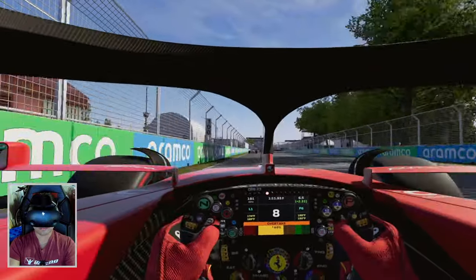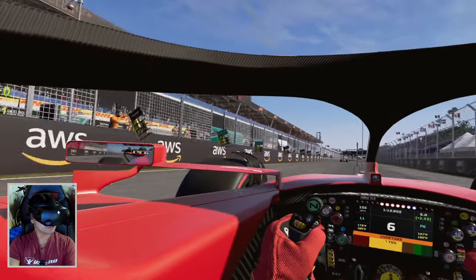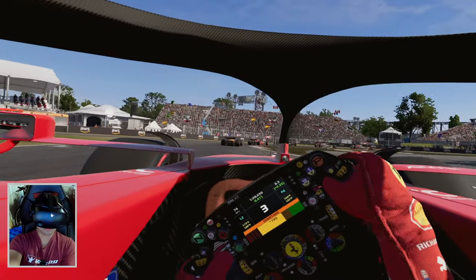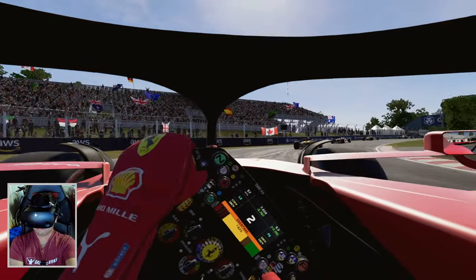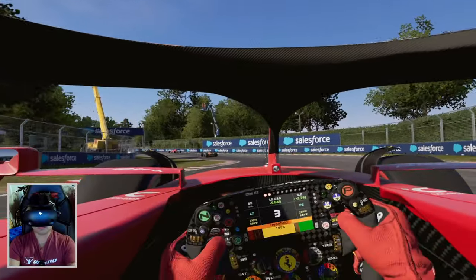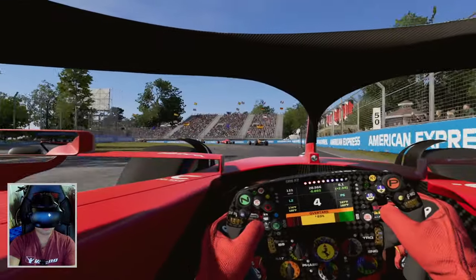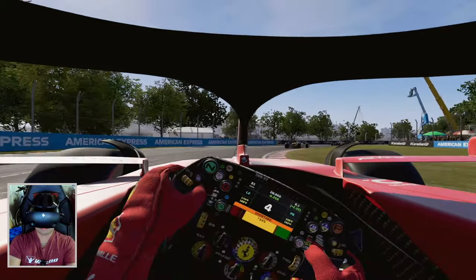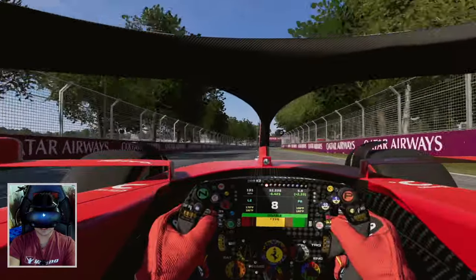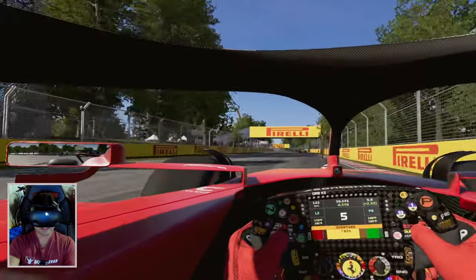Let's see if we can pass this McLaren. Got to stay within DRS range. We've got a lot of spare energy — okay to use your overtake button — but in this game the energy drains way faster than ever before, so you've got to manage it differently.